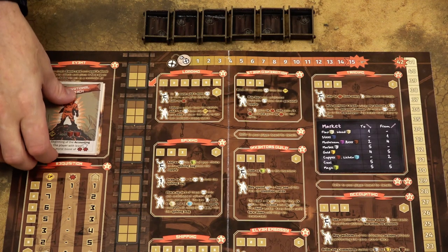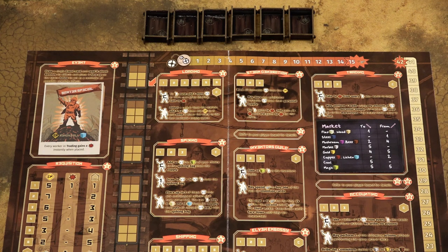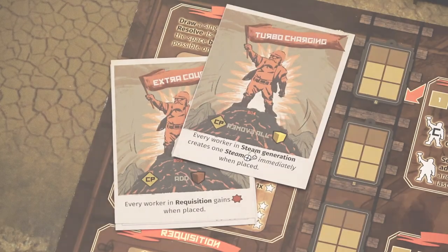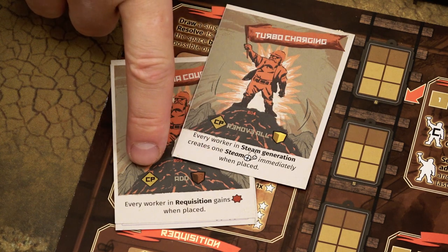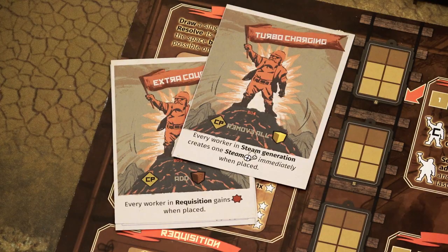At the start of the next round, remove that event card and flip the new card face up and follow the instructions. At the start of the sixth round — the last round — remove the previous card and follow the instructions on the pre-printed event on the game board. This way, the event cards work as the round counter. Note that you may remove or add resource cubes to the common pool, and every time players gain something, they gain it from the general supply.